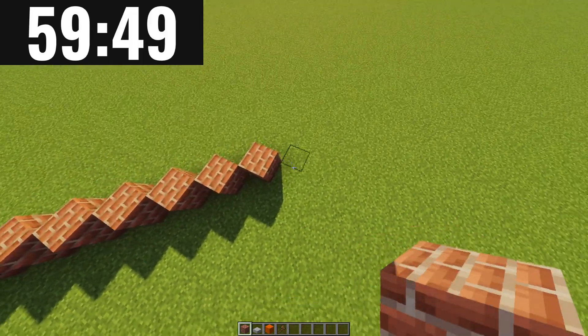We'll be right back. Alright, so we've built the queue for the ferris wheel — little entrance. Nothing too crazy but I guess it's good for building a theme park in an hour. Anyways, we are going to start building the actual ferris wheel now.